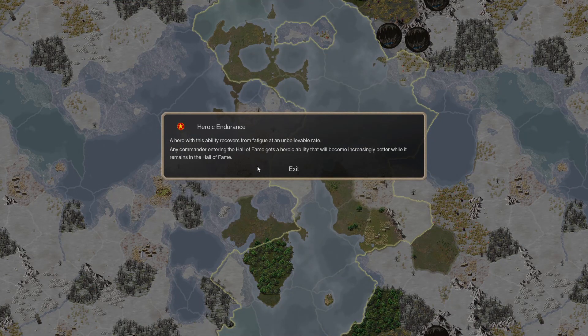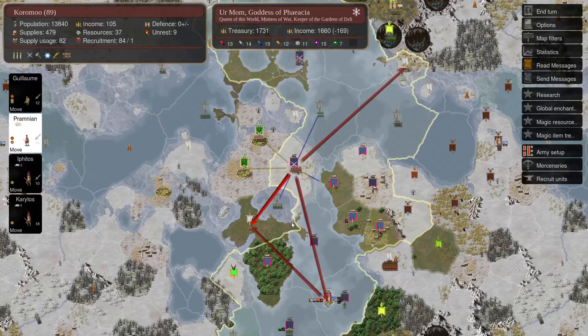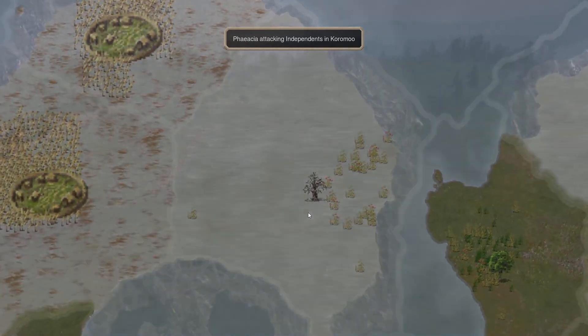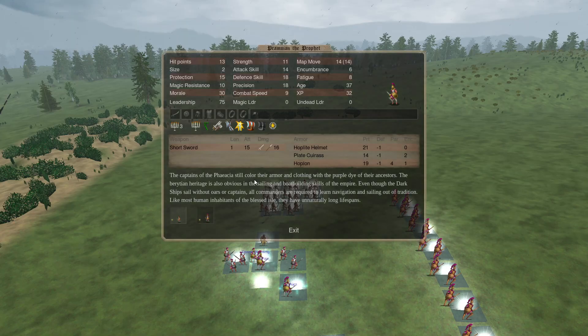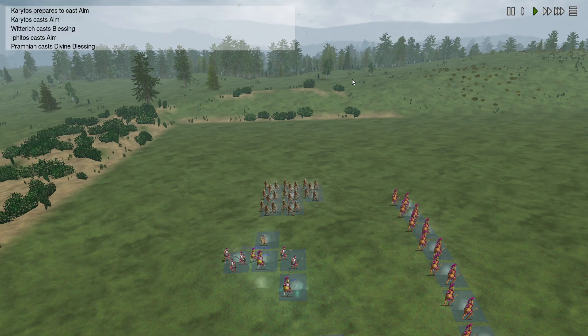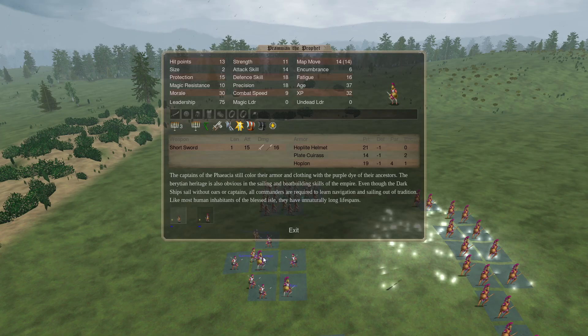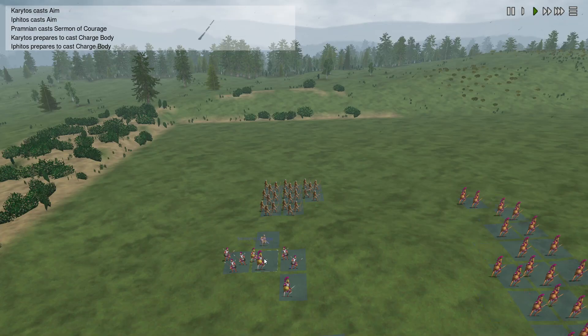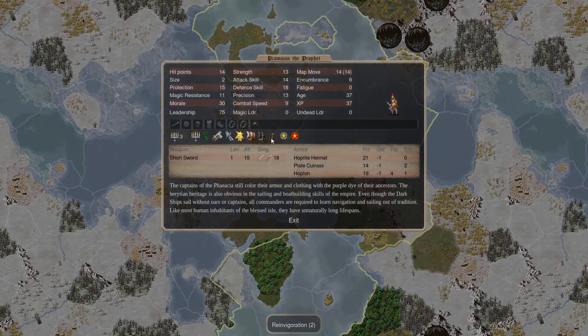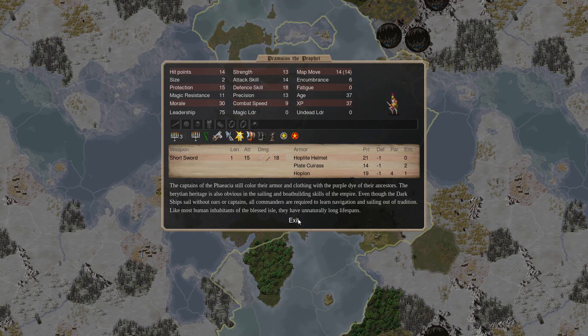I initially thought Heroic Endurance was completely inconsequential on the Prophet since he's casting priest spells which I assumed don't generate fatigue. But I was wrong — he is generating spell casting encumbrance of nine despite the spell itself costing zero fatigue. I didn't actually know that. So this does make a difference: he will be able to cast spells even more consistently.